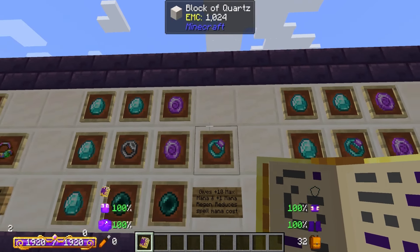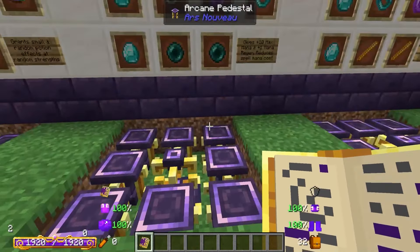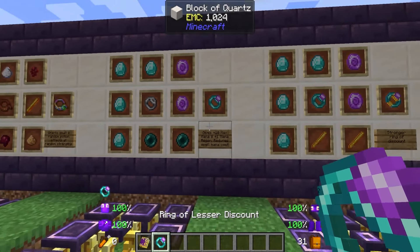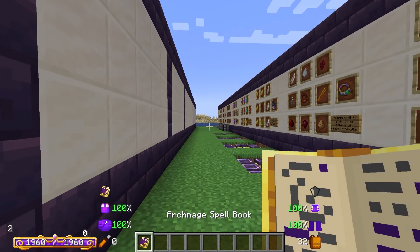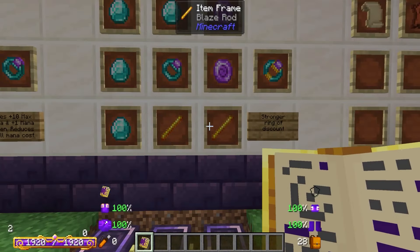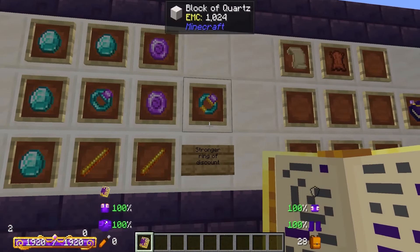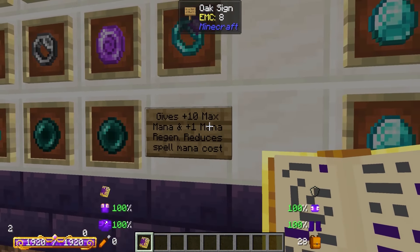Next up we have the ring of lesser discount. This is made with four diamonds, two ender pearls, two source gems, and the ring of potential inside our enchanting apparatus. This is going to give us plus 10 max mana as well as one mana regeneration, but the main thing it's going to do is actually reduce the cost of our mana. You can wear multiple of these at once, and we can upgrade this to the ring of greater discount — using four more diamonds, two source gems, and two blaze rods with the lesser discount ring. This is a stronger ring of discount, so we get more discount off our spells. We still get only plus 10 mana and plus one mana regen.